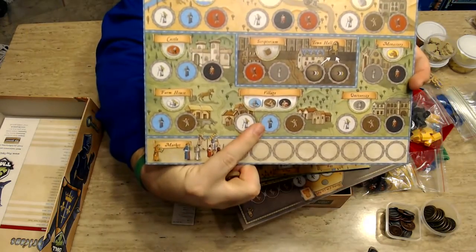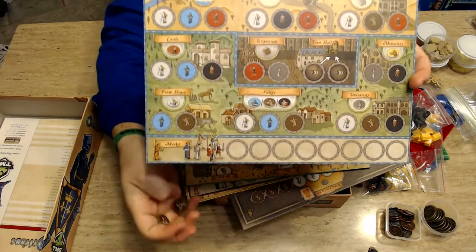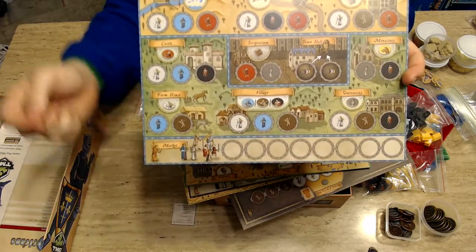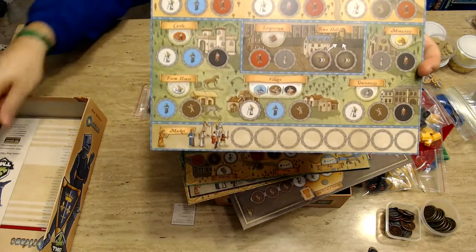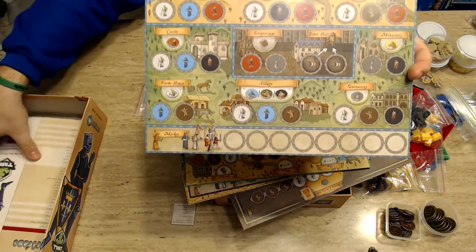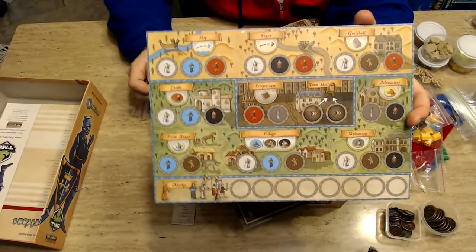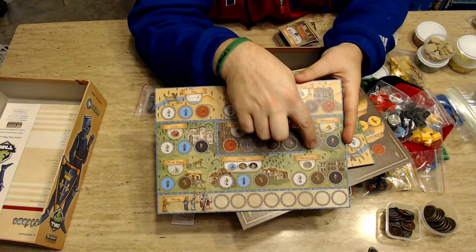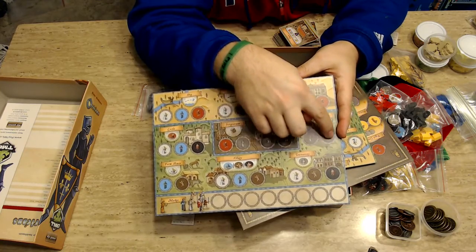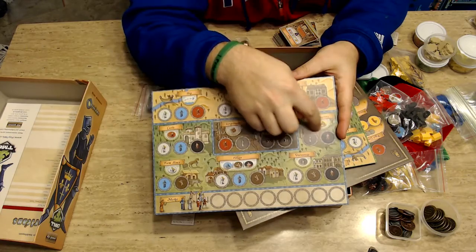You assign your followers to different action spaces. For example, if I wanted to use the village down here at the bottom I would need to assign a white, a blue, and a brown follower. Once I have those I can add either a black, brown, or blue follower to my bag, which allows you to build up the guys you're pulling from your bag.